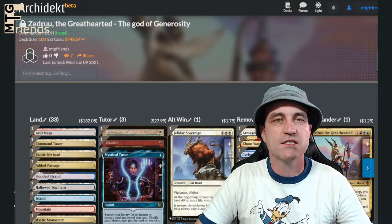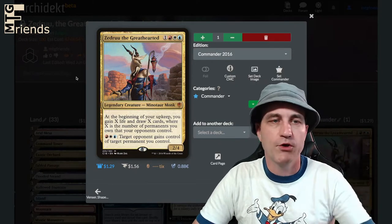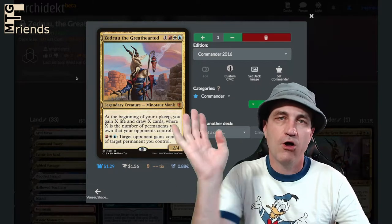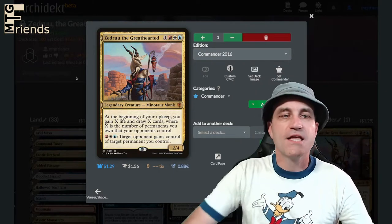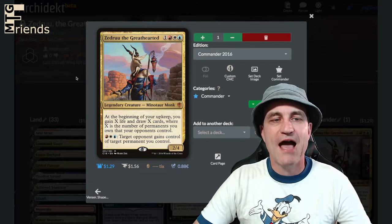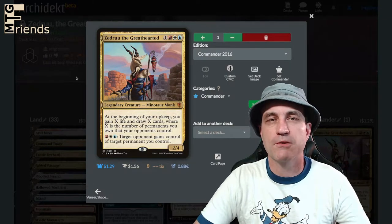So what does this incredibly insane thing do? Zedru the Great Hearted is a four-drop in red, white, blue — legendary creature, Minotaur Monk. It's a 2/4. At the beginning of your upkeep, gain X life and draw X cards where X is the number of permanents you own that your opponents control. And for three in all three colors, target opponent gains control of target permanent you control.